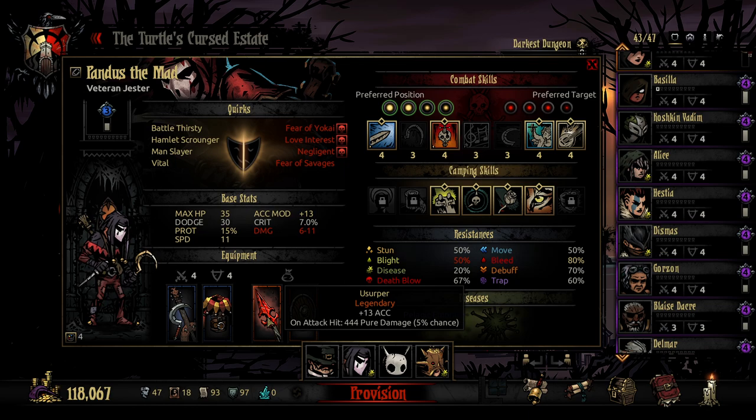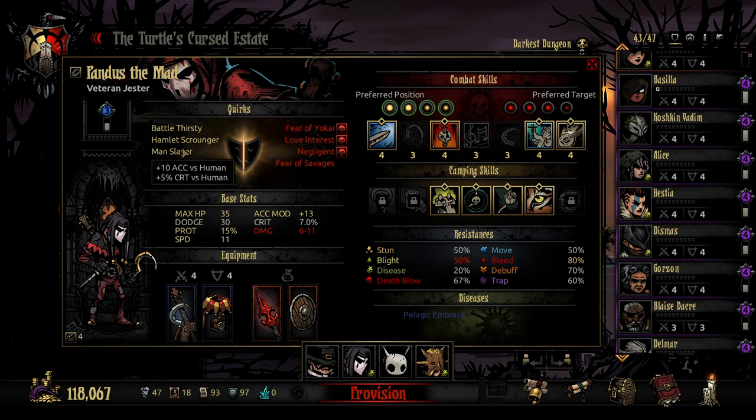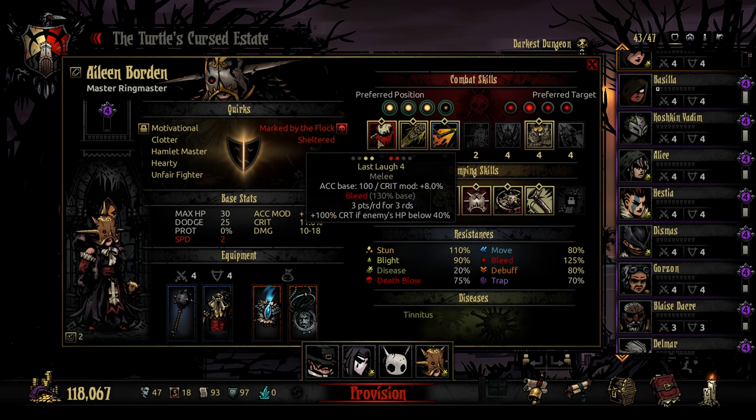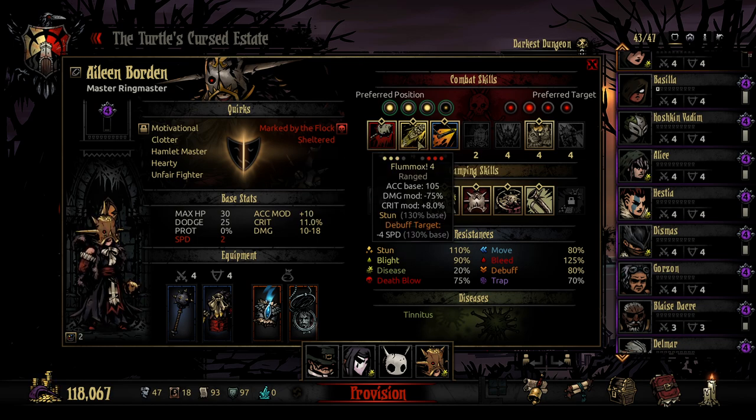I've gone with the Usurper, so we've got higher accuracy, which is nice. But then we've got a 5% chance to deal 444 damage — super low chance it'll even proc, but if it does, oh baby, it could be incredible. We also have Manslayer here, which gives us extra stuff against humans. And then Eileen — we obviously have to bring, because she needs to take down this false Ringmaster. We've got Last Laugh for frontline damage, Flummox for backline damage, and Grand Entrance for backline damage and movement.